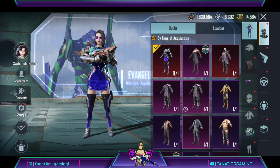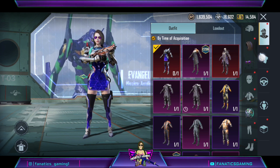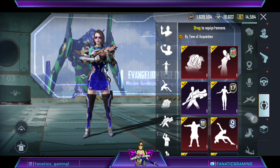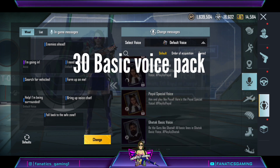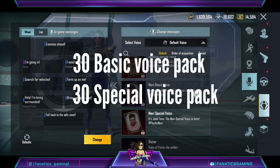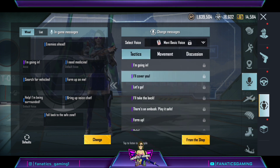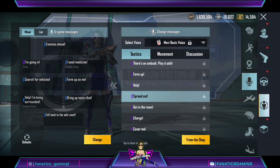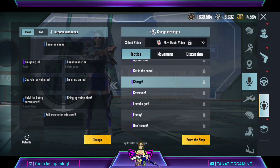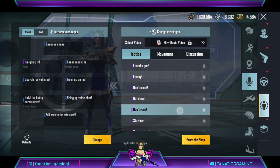The giveaway details — including dates and what to do — are put on Instagram. Basically you need to follow, like, comment, and tell why that particular creator is good. When you participate in the giveaway, you're competing for 30 basic and 30 special voice packs — a total of 60 voice packs given away. You have to wait a little while after the voice pack appears in-game before the giveaway goes live. Then simply follow on Instagram and BGMI — the rules and giveaway details will be there.